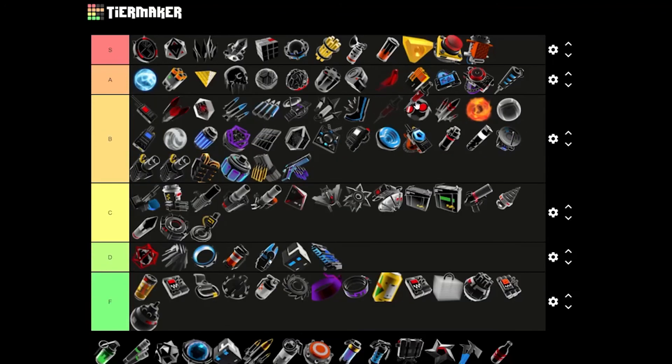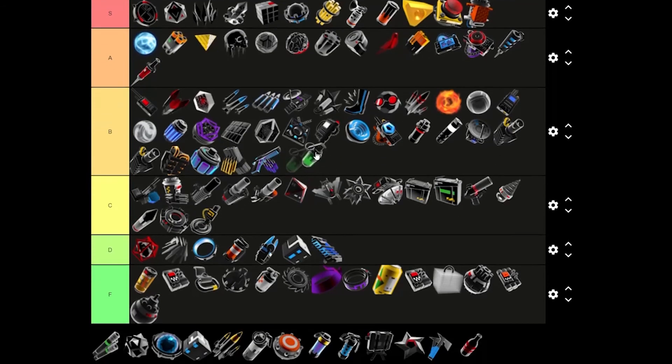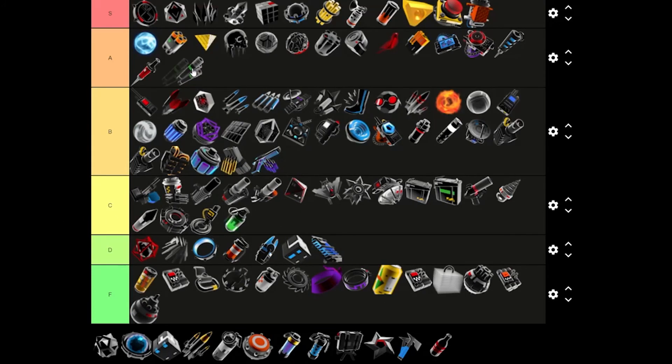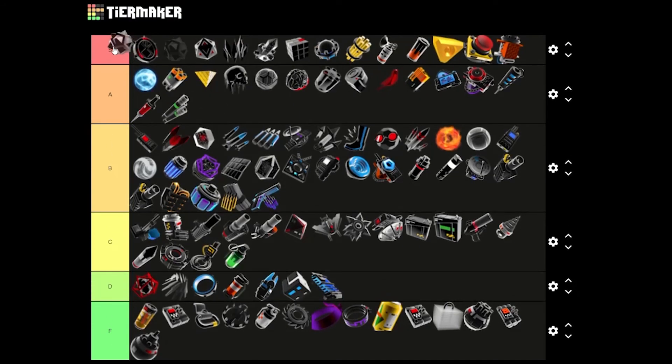Stimpak — this is definitely A tier in multiplayer, it's super good because you don't hurt your teammate with it. Plasma Grenade — we're just going to put it in C tier, it's kind of just a better version of HE Grenade. Road Flayer — really good, A tier. RV Rebuke System — Black Berserk Charm, get out of the way. RV Rebuke System — it's the best in the game.